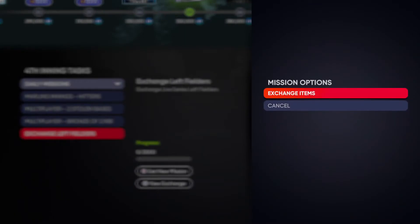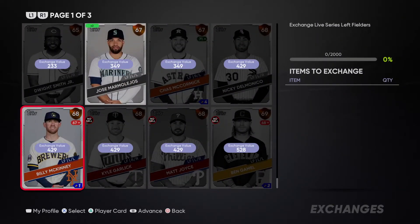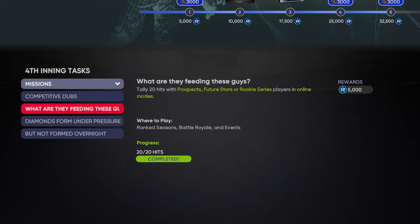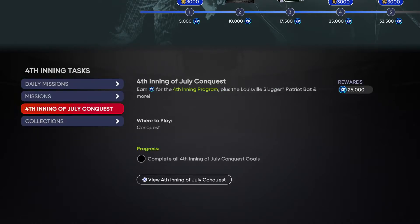The exchanges — I'd say they're worth it. I'm personally not doing them because I still need to get Chipper. For the missions, you can do these just through playing. Most of you have diamond pitchers, if you don't that's okay — you're going to get them eventually. You're going to strike people out in Battle Royale, get your saves, get your wins. Don't worry about the missions, you'll get those.